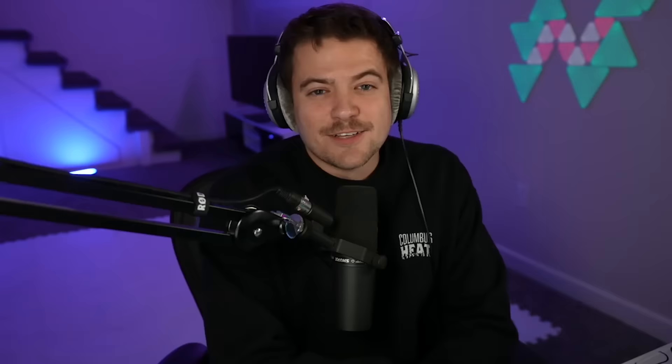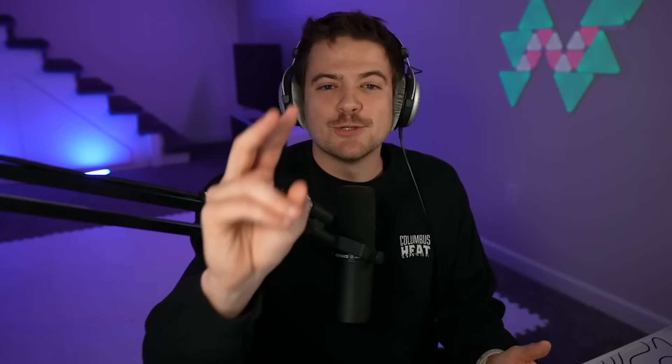For today's video, we tossed him into our HUT lineup. He's got some decent wingers on him with Mario Lemieux on the left and Conor McDavid on his right. The challenge is simple: we are going to hop into two HUT games, and in each of these games we can only score goals if Conor Bedard gets a point on the play. Much like what Team Canada looks like in real life, we're going to take him to the game today and see what this Bedard card can do.